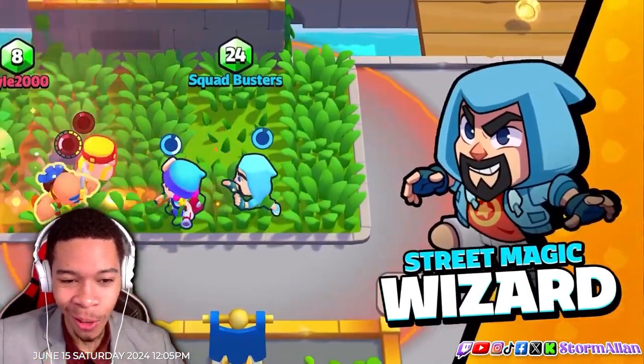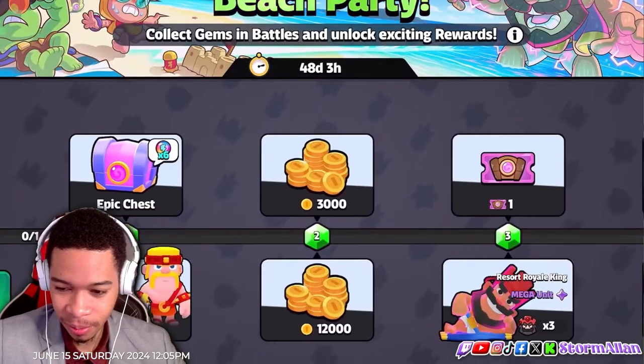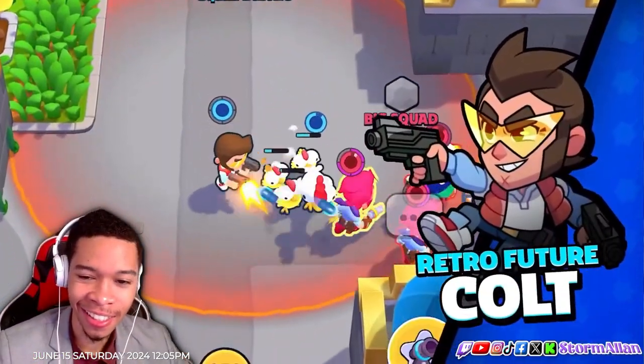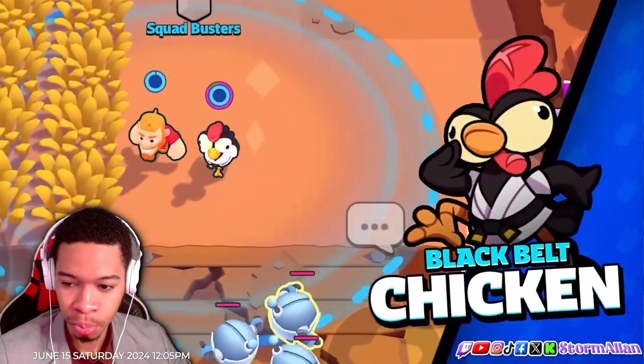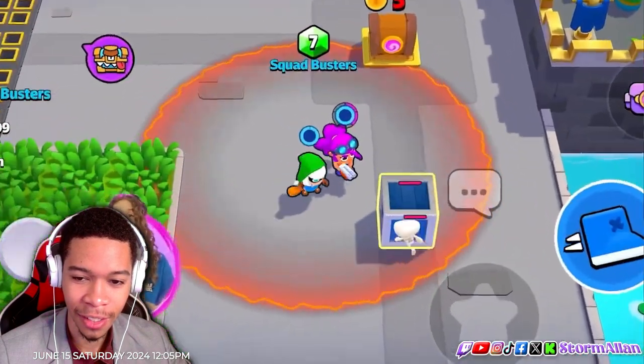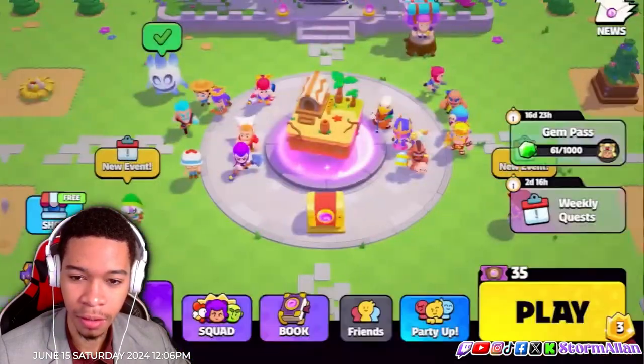Kimono Witch — what! Now I gotta buy the gem pass. Make sure you use code Storm Allen. And one more skin — something no one asked for but everyone needed: a free Black Belt Chicken coming in July! It's only free if we get the whole community working together to unlock it.